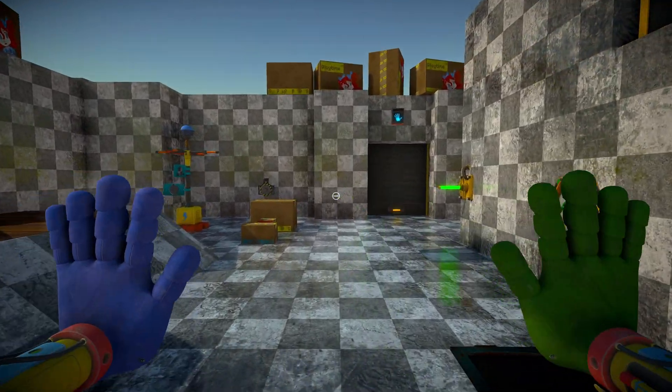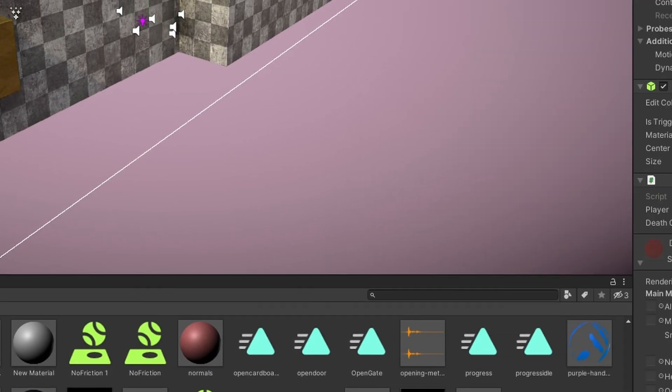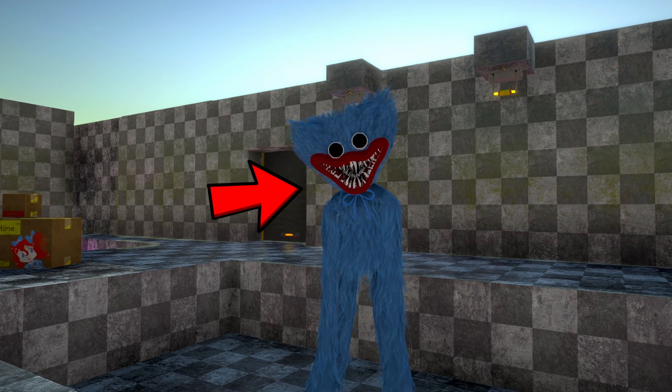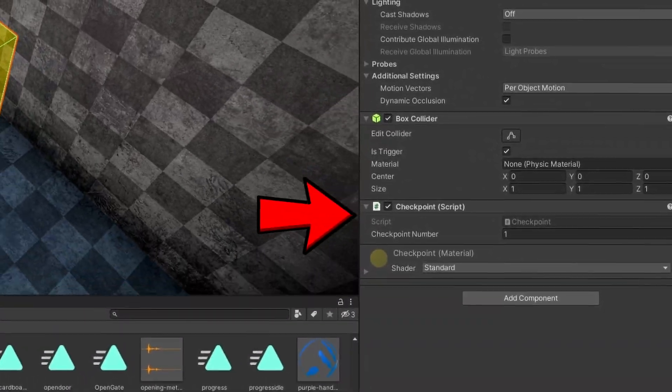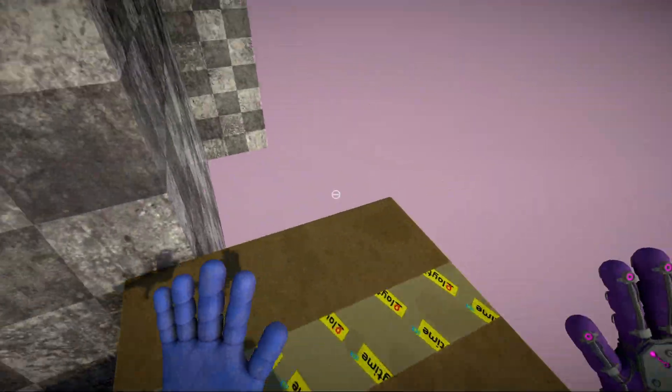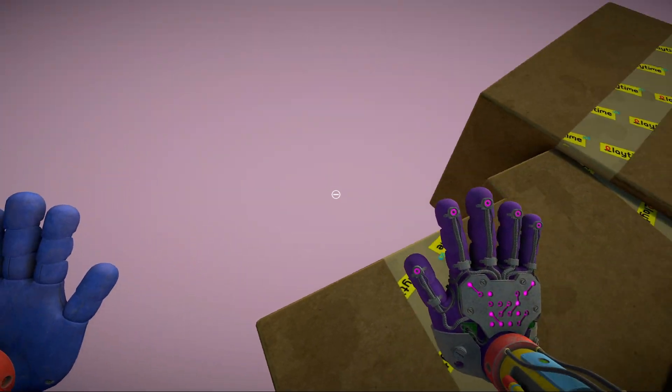Finally, I added a death barrier object that kills the player on contact using the same death system that the AI uses, so it will work with the checkpoints we created a while ago. It also supports randomly picked death messages.